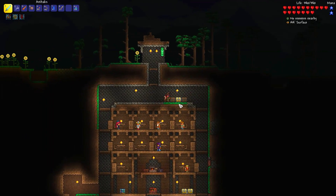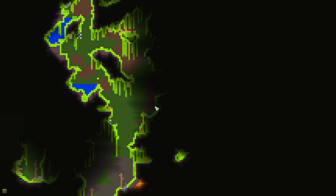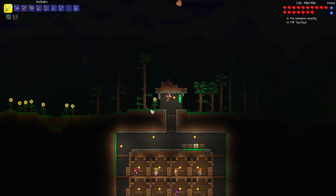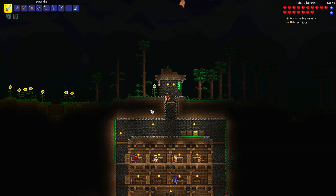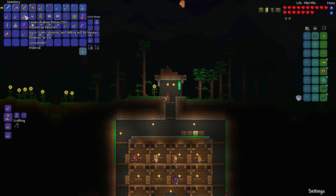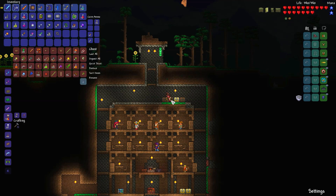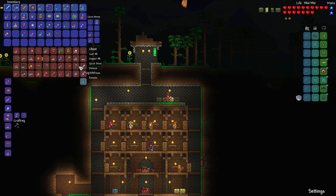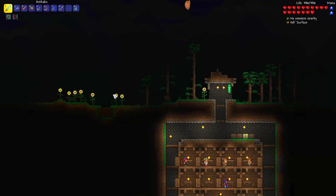A few minutes into the episode and we could already wrap it up, but I'm of course not gonna do that. I wanna go explore the jungle and more than anything I wanna check this beehive out. Can I drag the nurse with me? I probably can't. I definitely need some more efficient healing potions — no joke, I definitely need better healing potions. Not sure where to get those from, I could probably craft them. Until then, let's go check that jungle biome and especially that hive out.